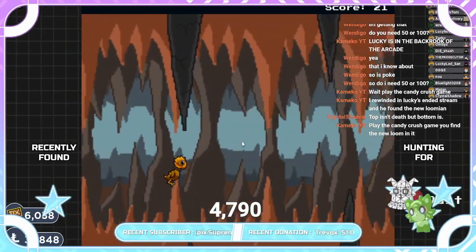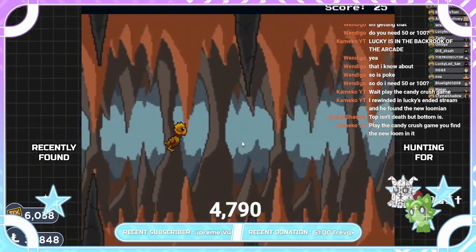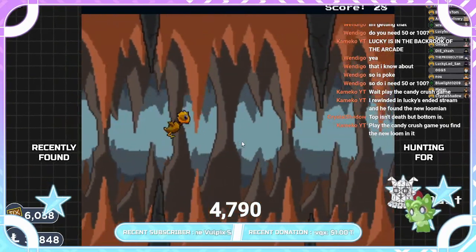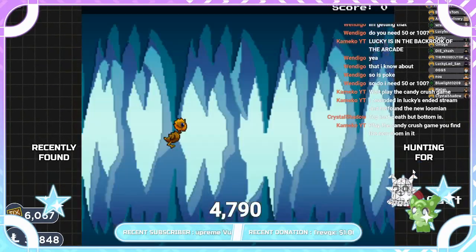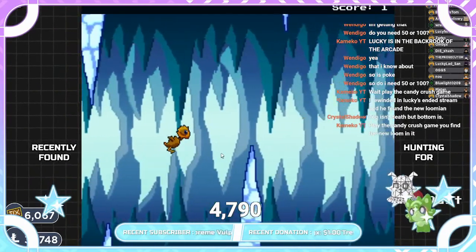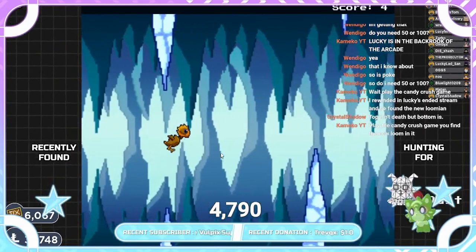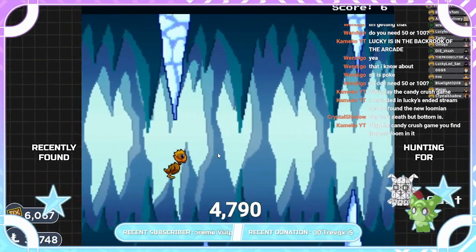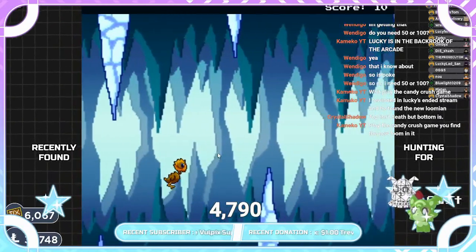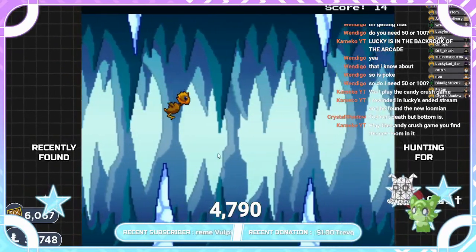Every 20 points you score enables a new map, so keep that in mind. We have a middle and a downward stoop map. For the downward part, drop really low — not so low you die, but practically on the edge of touching the floor. Stay pretty close to the stone while staying really high or really low; doing this will get you the mount faster.